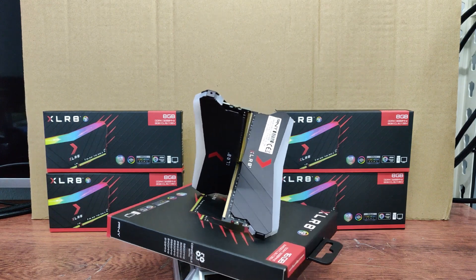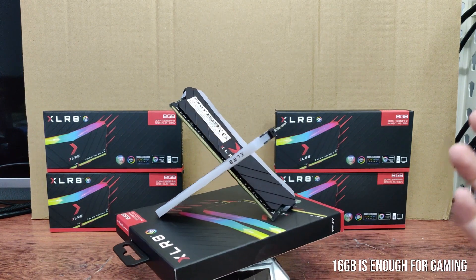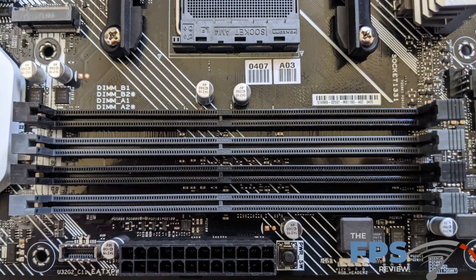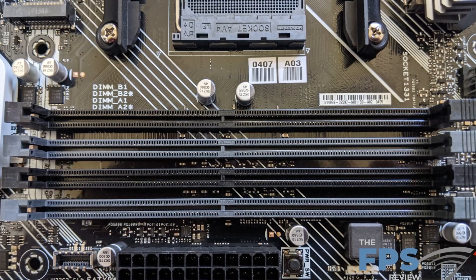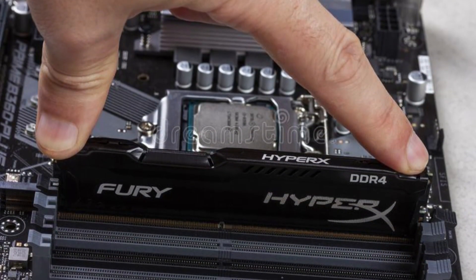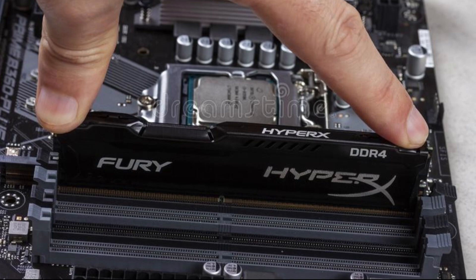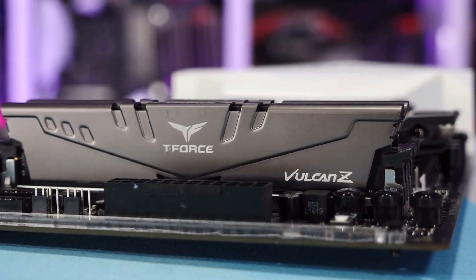If you want to do gaming, then 16 gigs of RAM is going to be the sweet spot. It's worth mentioning that it should be on dual channel, meaning that you have two sticks of 8 gigs. And if you have four slots in your motherboard, I recommend placing the RAM on the second and fourth slot. If you have a single channel memory kit, meaning you're only using one slot, you're going to be hurting your performance — same if it's only one stick of 8 gigs, which is going to be even worse.